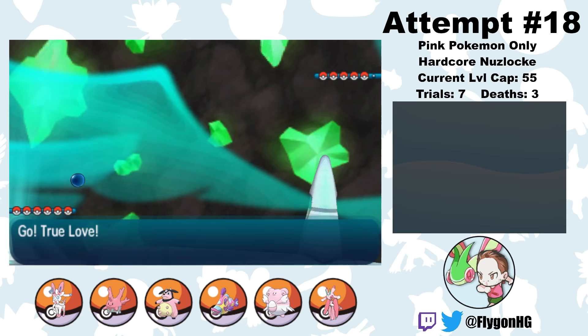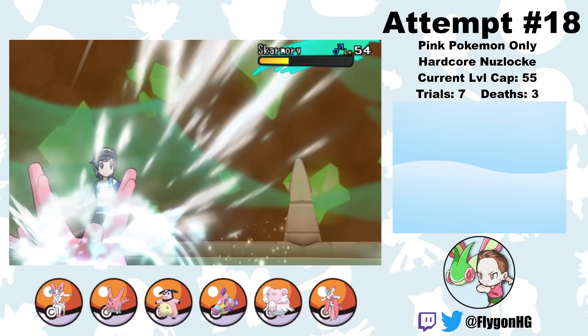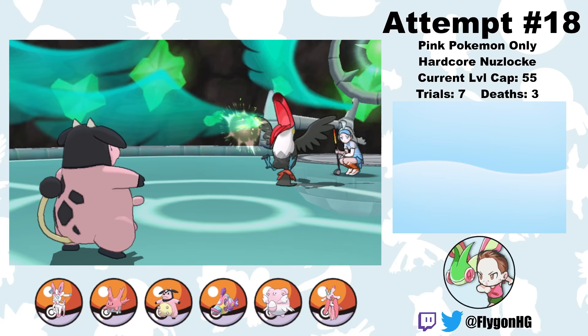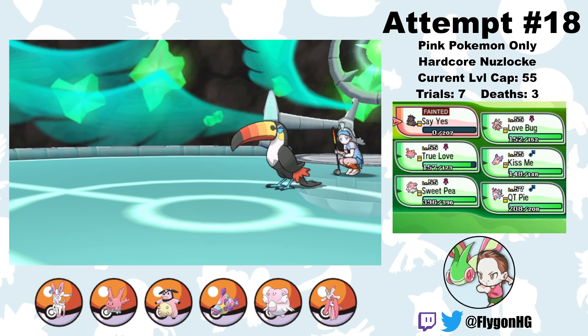Last for the Elite Four is Kahili and her birds — by far the hardest member for our team to deal with, mainly because of her incredibly strong Toucannon. She leads with Skarmory and I lead True Love. Skarmory hits a weak Steel Wing and gets a Defense Boost, then True Love hits a Critical Hit Scald. Skarmory sets up a layer of Spikes before going down to a second Scald. Next is Toucannon, which has Skill Link and Bullet Seed — a 125 base power Grass move to hit True Love with. So I switch to Say Yes, who takes Spikes damage and all 5 hits of Bullet Seed. I Protect to scout out a Flying Z-move, but Toucannon just goes for Beak Blast. I Milk Drink on the next turn, and then Kahili goes for her Z-move. Say Yes is pretty tanky, but not tanky enough to survive a critical hit. So after being so clutch in so many battles, Say Yes falls and we lose our fourth soul.